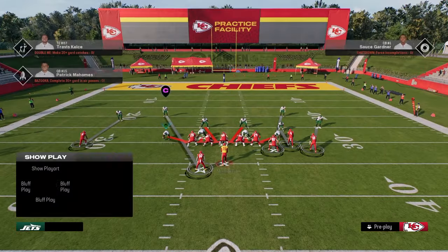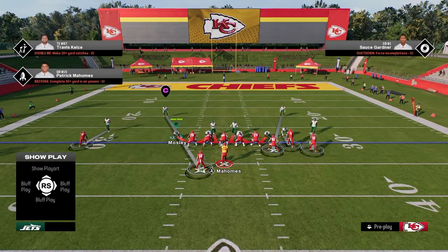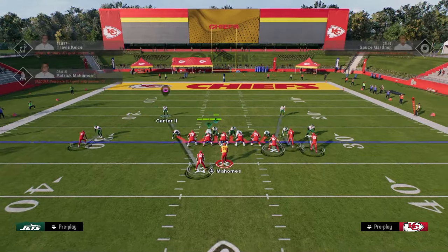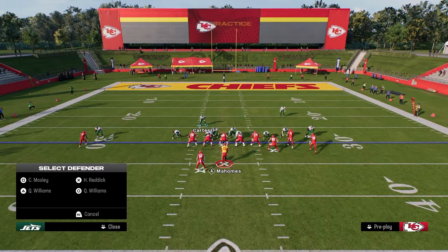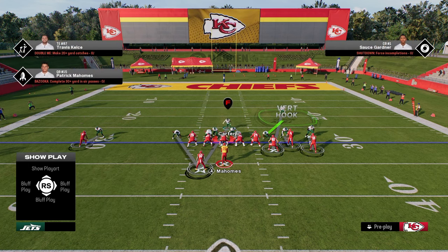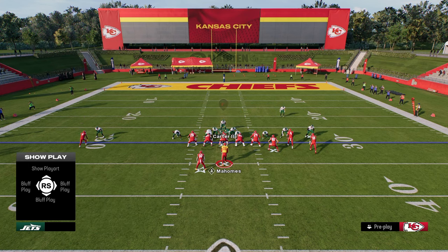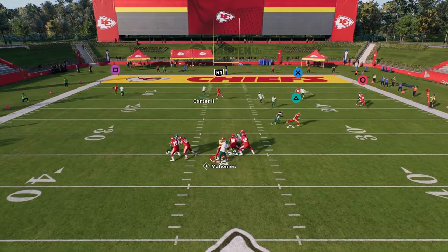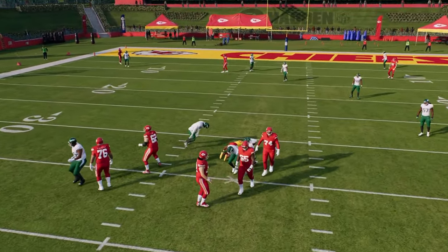The setup is very simple. All you're going to do is pinch your defense. You're going to see that it brings these linebackers into these A-gap blitz angles. You're going to slant your D-line inside. Then you're going to put these defensive ends in whatever coverage you want them to be in. You're going to see here that we just stand over the center, and this thing is absolutely going to scream at the quarterback. You're going to get super good pressure with this blitz.